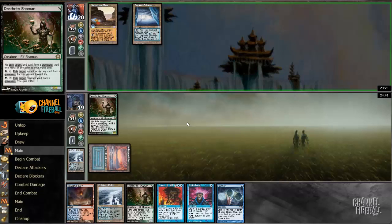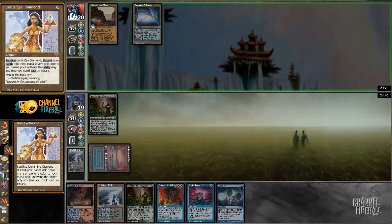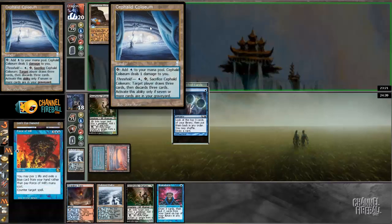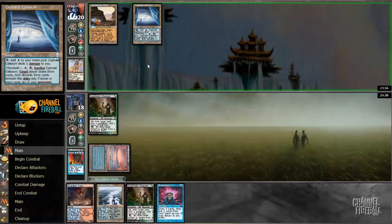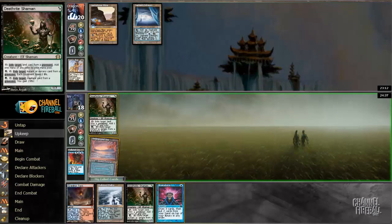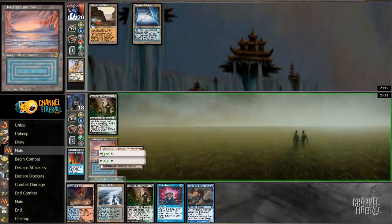Dredge is almost unwinnable game one for a Force of Will deck. Luckily I played Death Rite Shaman. Now, do I counter this Lion's Eye Diamond? I think I do. Lion's Eye Diamond is pretty brutal. My opponent played Cephalid Coliseum first then Lion's Eye Diamond, so I countered it. Had they played Lion's Eye Diamond with just Gemstone Mine, there's no way I counter it — but given the Coliseum, I'm definitely going for it.